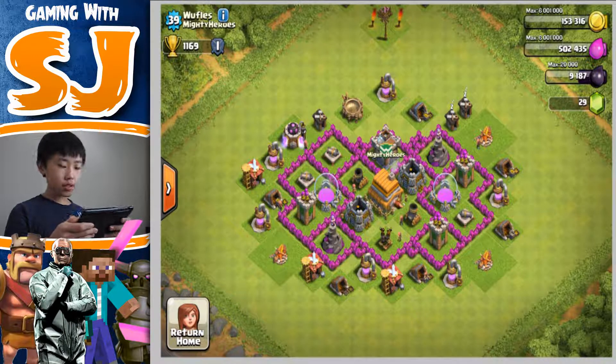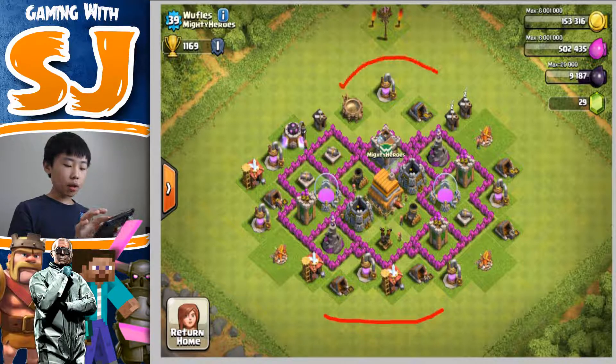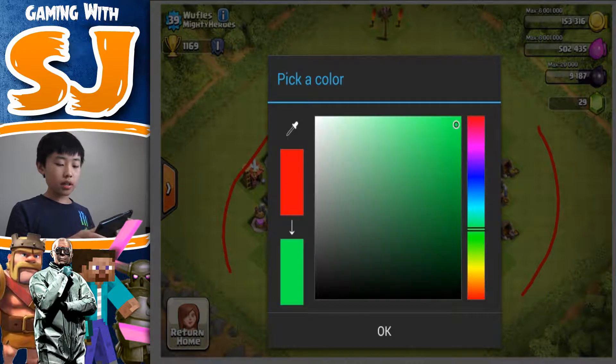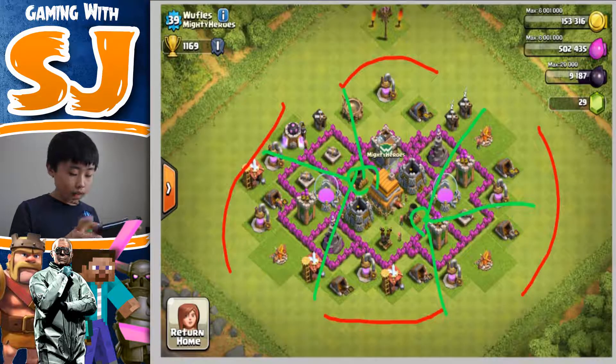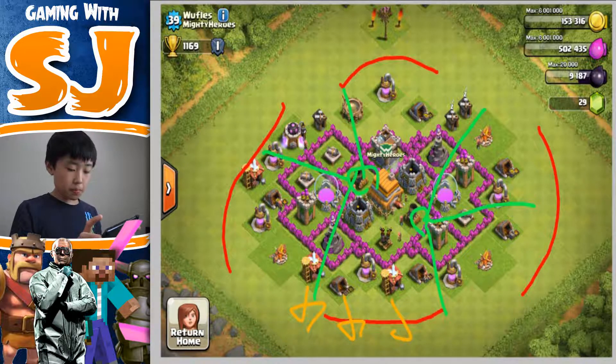Waffles, aka Arctic Clash — the first thing I notice is your base. I know it's a Town Hall 6 and I respect that. These spots right here are a little bit vulnerable — people can really barch around your base. One thing I really do like is how your mortars are taking care of each individual slot, covering all the vulnerable points. That is really good.